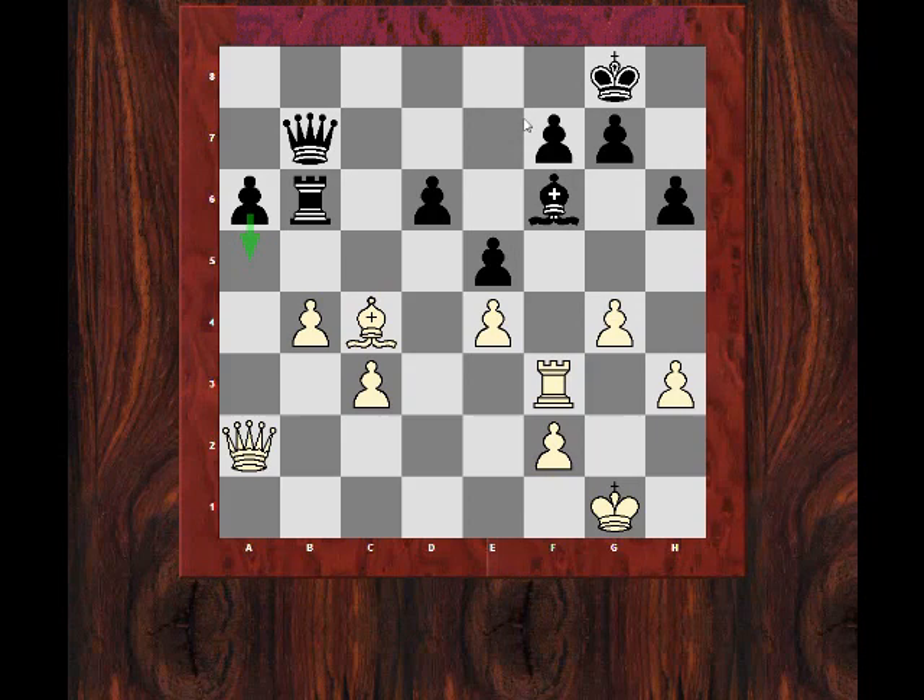Now if queen takes e4, the f7 pawn is a liability because of this battery of queen and bishop against that sensitive f7 pawn. So black is still meekly defending now with queen a7, and now the move king g2 — another nice waiting move, getting rid of any potential tactical liabilities.